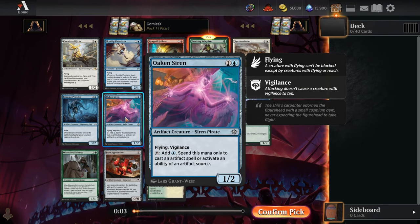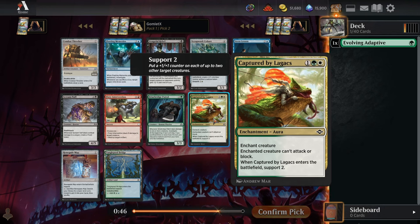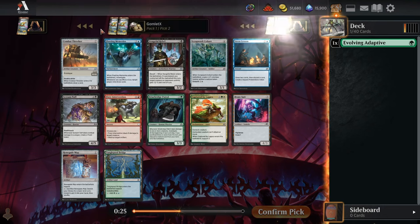Evolving Adaptive is a one-mana 1/1 that keeps getting bigger and bigger as you play more creatures — really my cup of tea. The commons are great too: Oaken Siren's probably awesome, and Welding Sparks deals damage equal to the number of artifacts you control plus three. This looks like a very powerful set — that's what I'm catching on to out of the first pack.